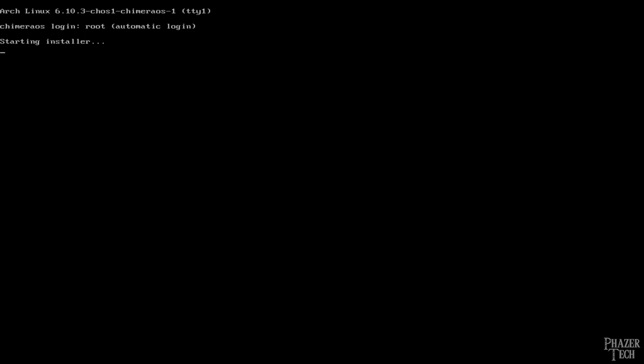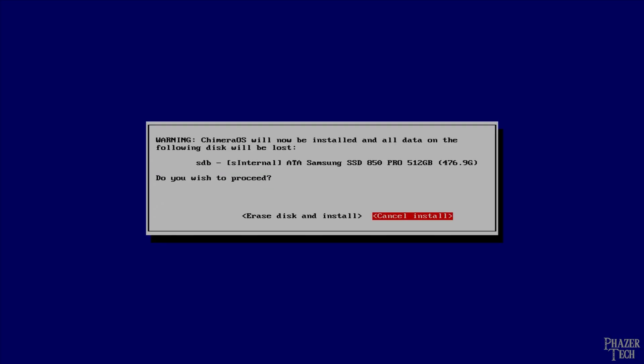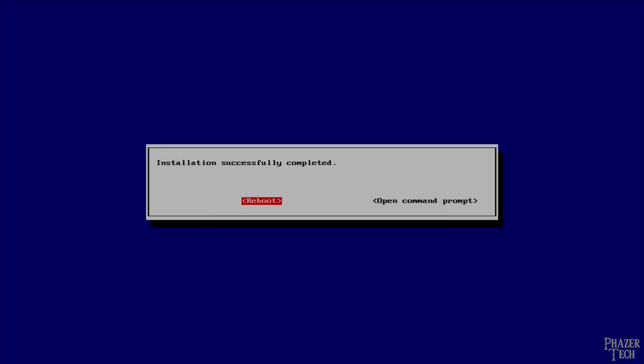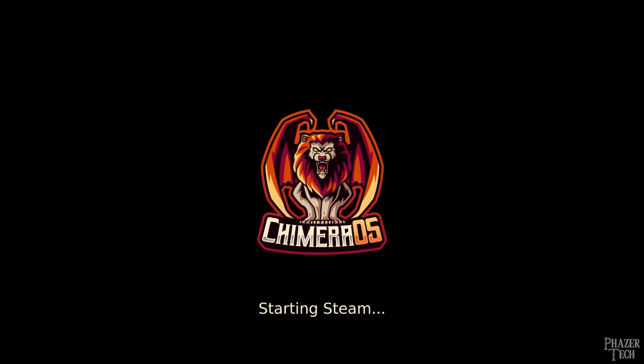After about a minute the installer will start. Select which drive you want to install the OS to, and you'll be asked to confirm this selection. Keep in mind that this drive will be completely erased, so make sure it's the one you want. The installer will begin copying files to the drive, which will take several minutes to complete. Once it's done, select the reboot option and your system will boot into your new operating system.